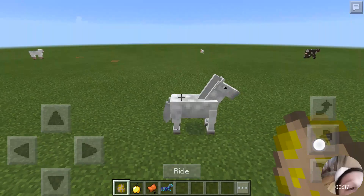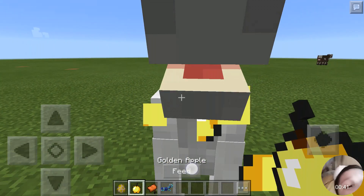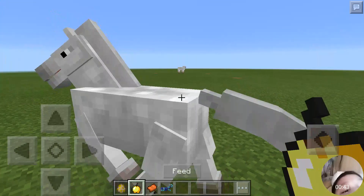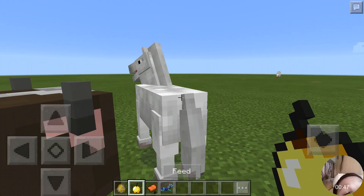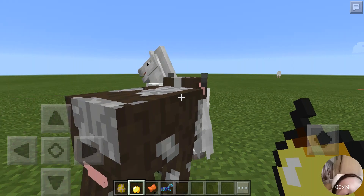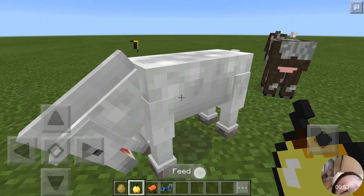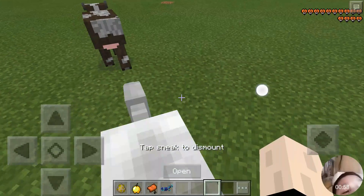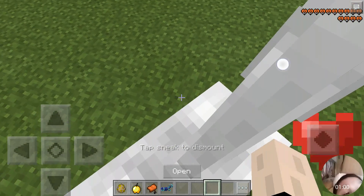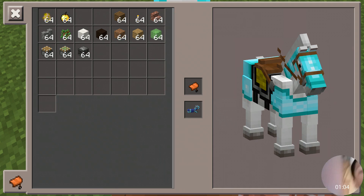First, use an egg and make it eat. There are two things to do to tame your horse. You can feed it as you like, it's easy to do. Then put an armor on.